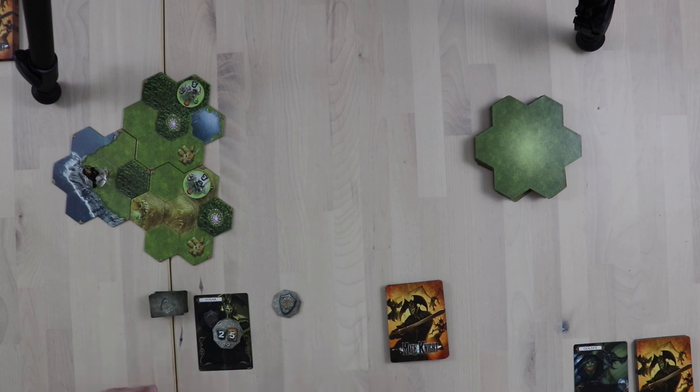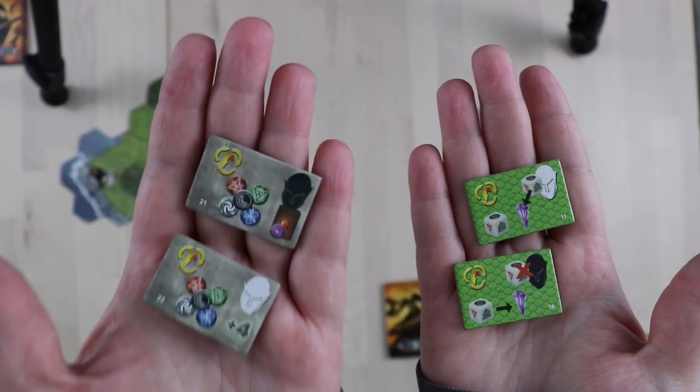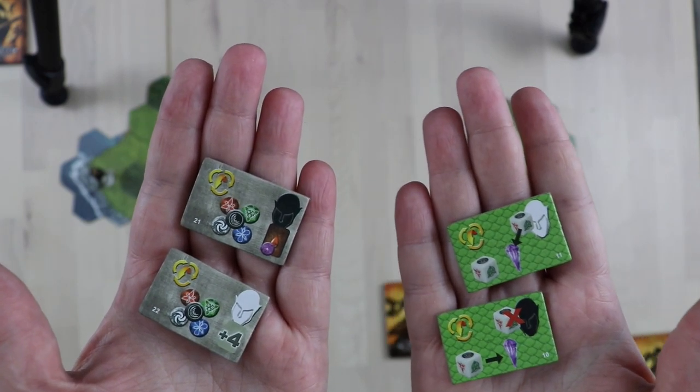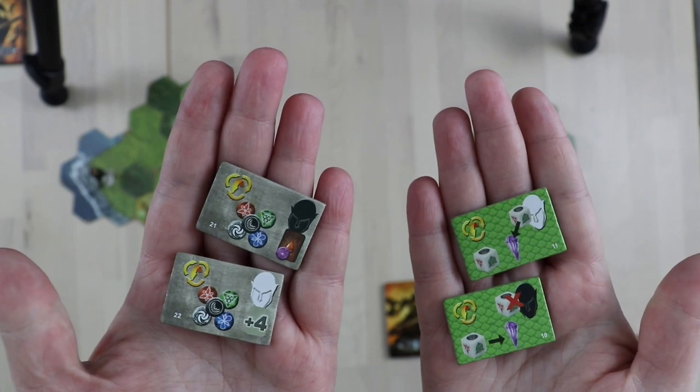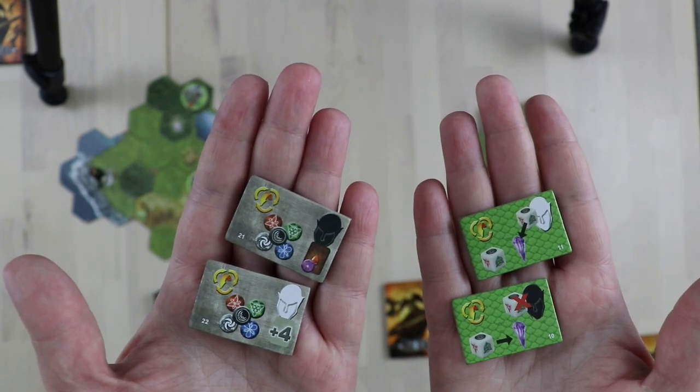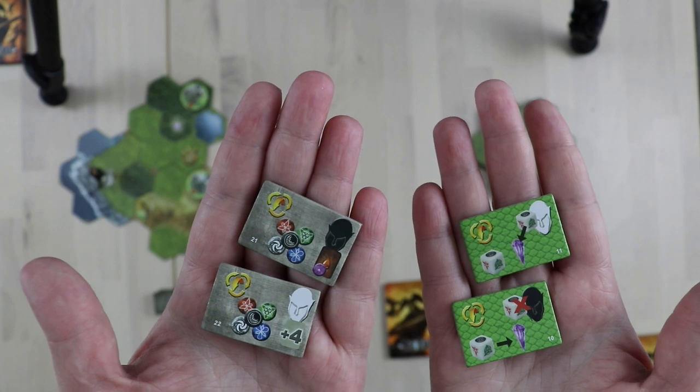One other thing: every hero has an interactive skill as well as a cooperative one. The interactive skill is something you won't want to use in a solo game because there are no other players. Since Goldix is my dummy deck and Tovak is my main, I've pulled the interactive and cooperative skills from both piles. The black mask is the interactive skill — you do not need it. The white mask or helmet is the cooperative skill; you can leave that in the pile. Player aid cards tell you what everything does, and I'll go through all skills we encounter in detail as we play.